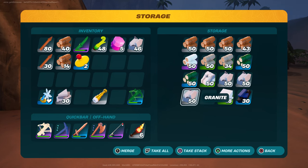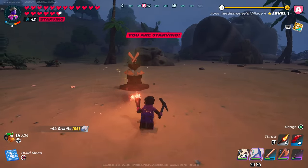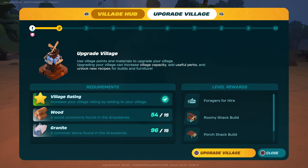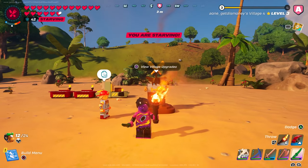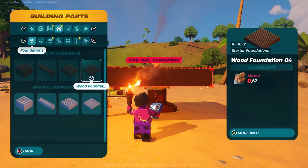All you'll really need is wood, granite, some planks, and knot root, and that's pretty much it. Once you get your new village to rank three, it'll unlock the Dock House and the Simple Dock. You'll also get some building pieces at village rank three, and you may also need to place down a couple of grills to increase your village rating.